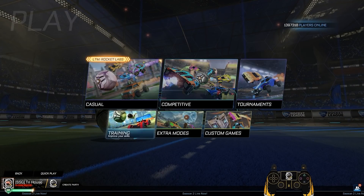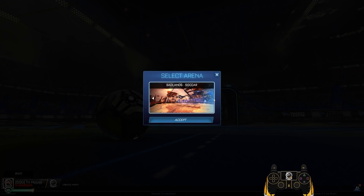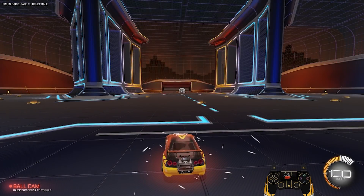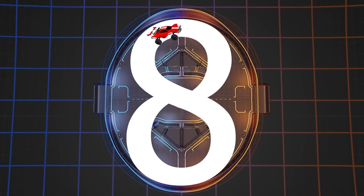Now that we've got that out of the way, this map has been used in a few other tutorials and there's a reason for that. Pillars is the best map that everyone can use to get better car control — no workshop maps needed. You can learn everything you need about car control here in Pillars freeplay.